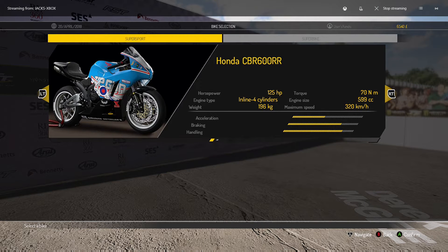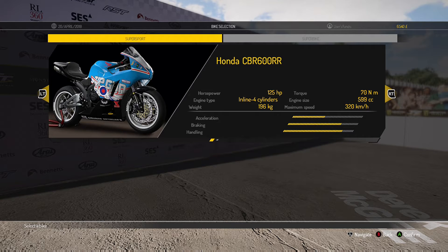Hello, it's Josh Gevin here, and welcome back to TT Island Man, Ride on the Edge, on the Xbox One. Today we're going to continue with Career Mode, going back to the Honda Super Sport Bike, which we haven't used for a while. It's going to be a little bit different going back to it — hopefully I don't have any crashes.